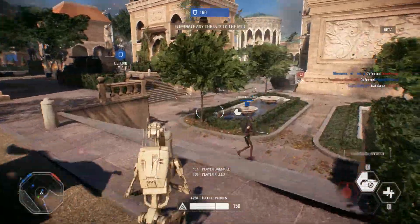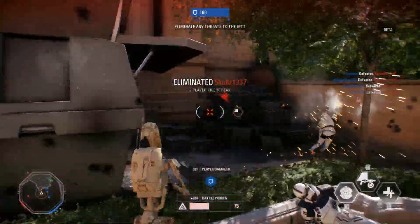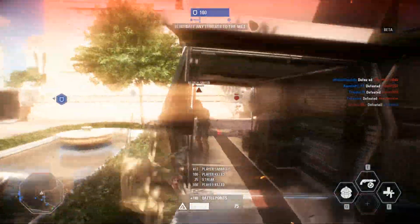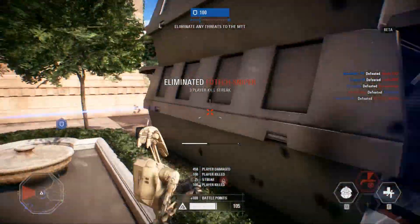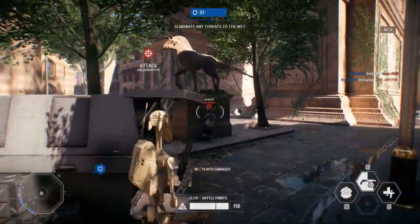With the shotgun, you can one shot, one kill just about any opponent that is not a hero. All you need to land is one super up close headshot. Body shots instantly kill officers, assaults, and specialists, but you need about 2-3 body shots to kill a heavy.